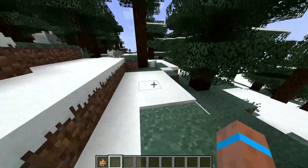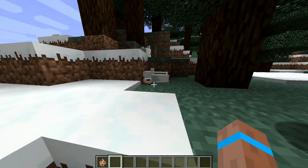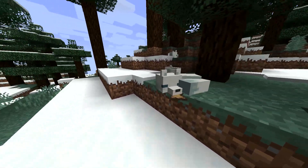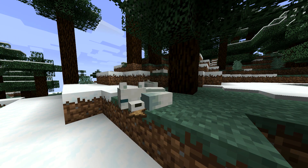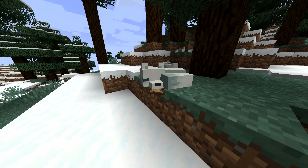A new fox in the taiga snow biome has been added. Its drop is a rabbit hide.